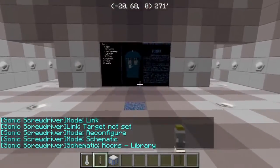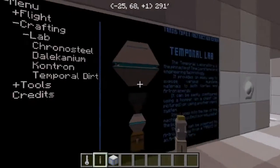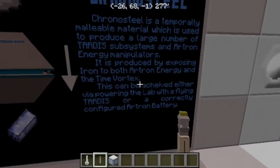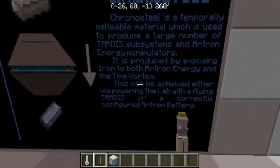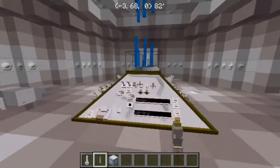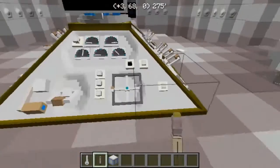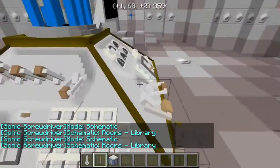I just built the library. To make Chrono Steel you've got to expose iron to Artron energy and the time vortex, so you've got to actually fly the TARDIS to do it. I apologize to y'all - I never could figure out how to get it to fly. But I really wanted to get this video up, and I will be actually trying to work more with it to see what I can do.